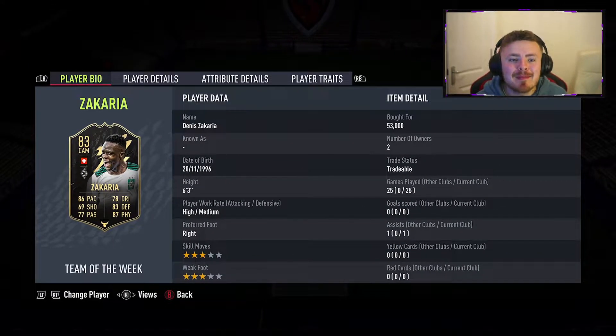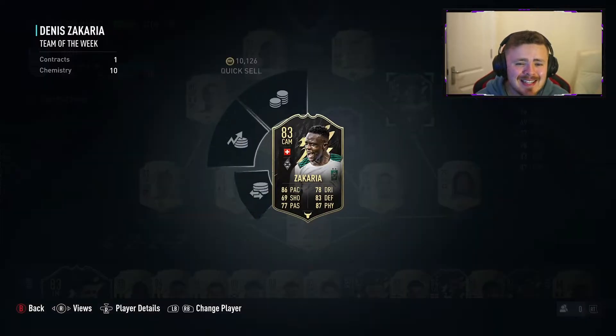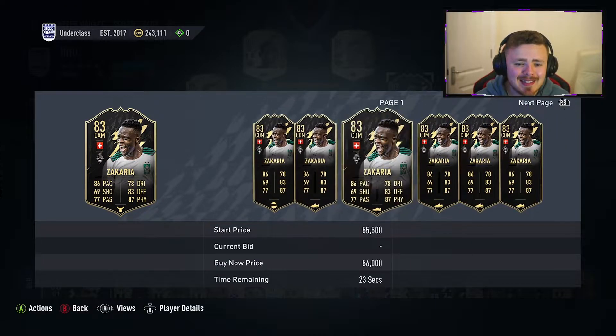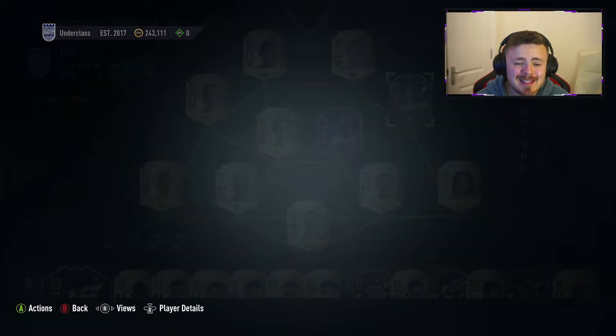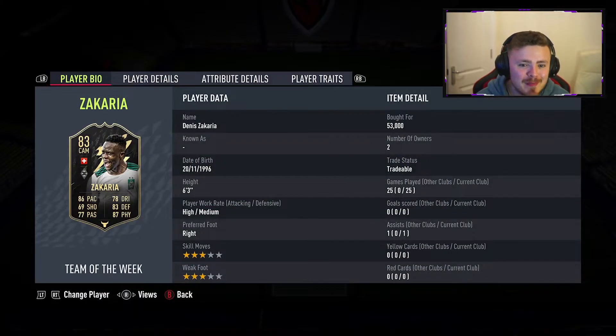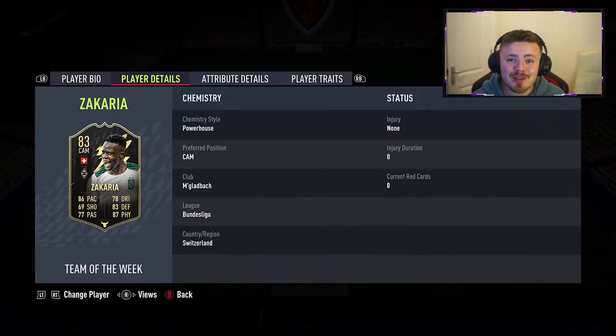The out and out CDM in my team is Denis Zakaria — 6'3", high medium. In this current Team of the Week I got him at 53k. He's going for about 45k as it stands so I've lost a bit of money, but I reckon this guy might go up because more people are discovering just how good he is. He's basically the budget Vieira.